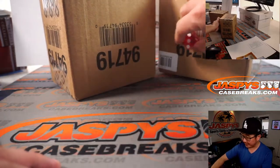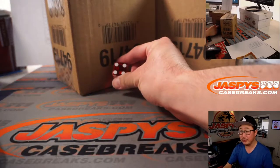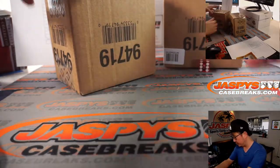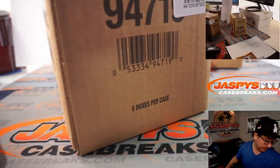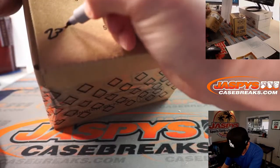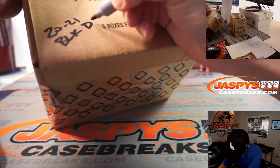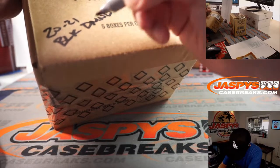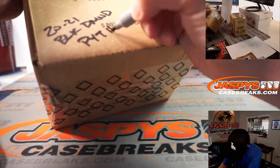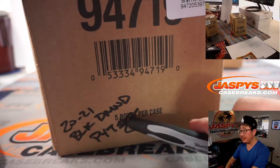One, two, three for the left side; four, five, six for the right side. So we're going to do the right side. And then this we will save for pick your team number eight, which is on the site right now. Michael Robinson, what's going on? Number eight is already down to 17 teams, so keep getting your teams.